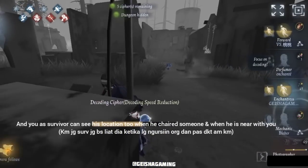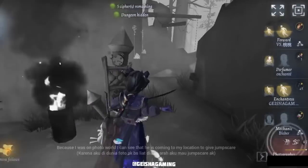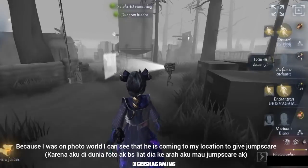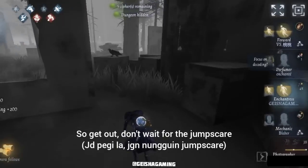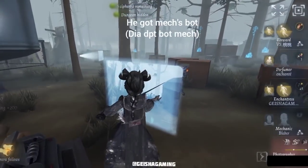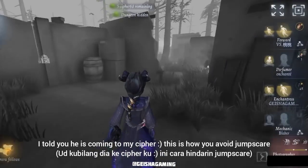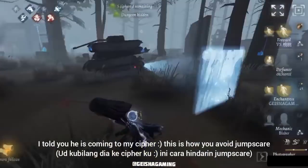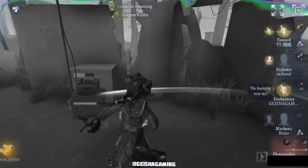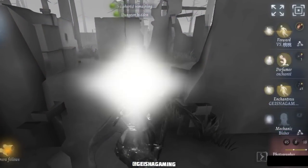As a survivor, you can also see his location when he chairs someone or when he is close to you. I know he's coming to my location to give a jump scare, so get out — don't wait for the jump scare. He already got the mechanic bot and as I predicted he is coming to my cypher location. This is how you avoid the jump scare — he tried to jump scare me but I already left that location.